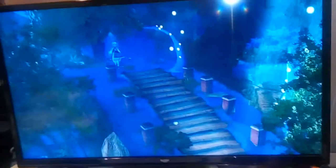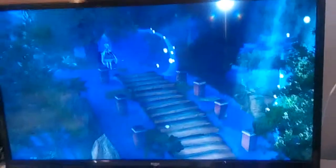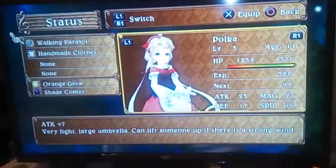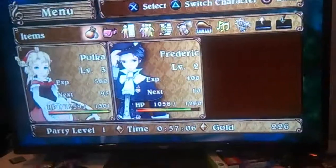Just the chest, so we have to go back round anyway. We just got a new attack item for Polka, so now her attack goes up. Frederick only needs 10 more until he levels up, which is good because we'll want him leveled up as well.